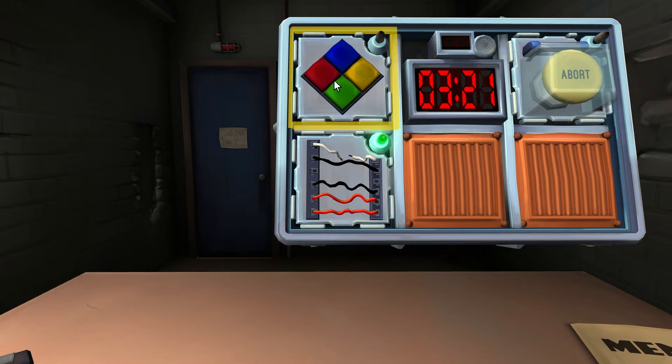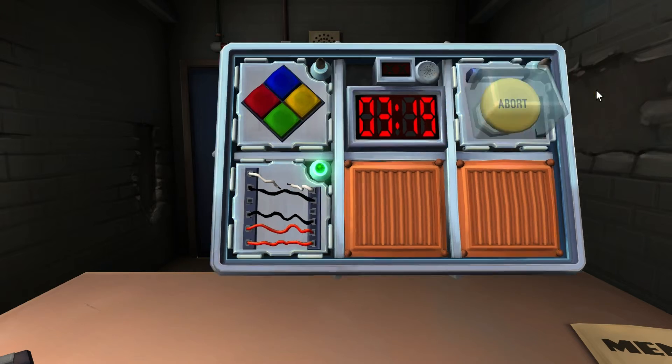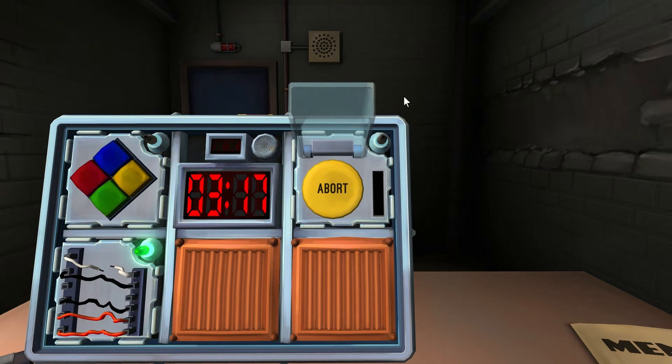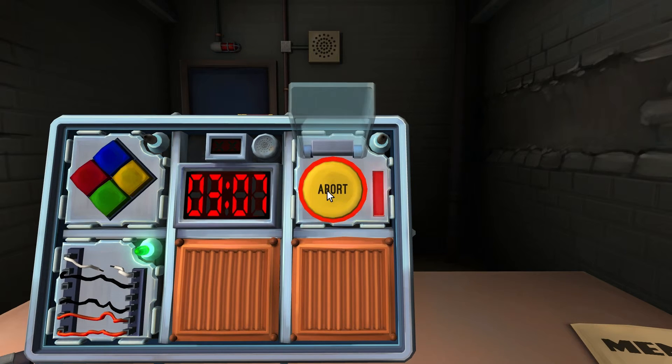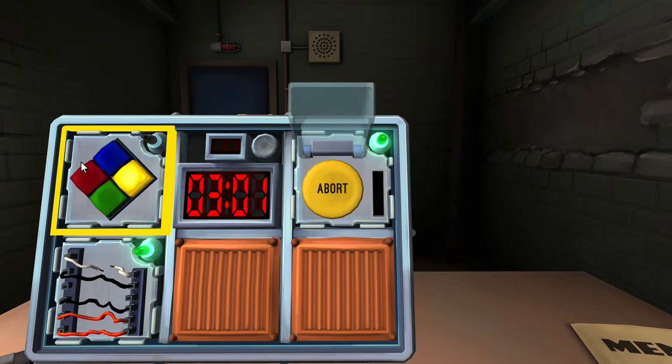Now a yellow abort button and what looks like a Simon Says. Yellow, abort. It doesn't apply to any of these, so hold the button. What color is it? Red. One in any position. Yep, we're good.